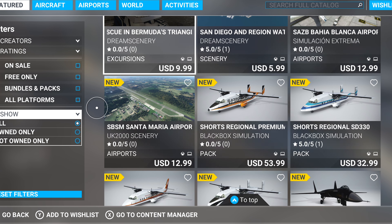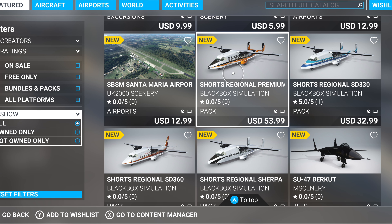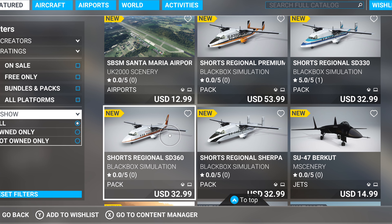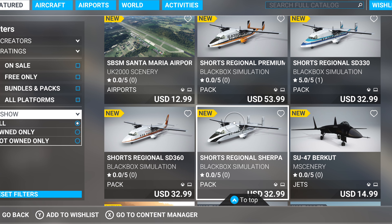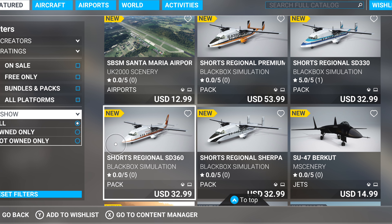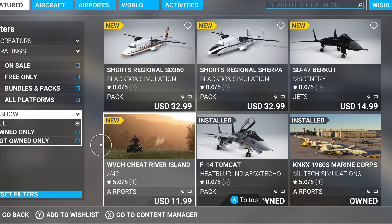There's also San Diego's regional water and coast improvement. Let's talk about these Shorts Regionals — I think the $53 option is all three of those combined, but I don't know that for a fact. Please let me know in the comments. I need to read the features — I'm not going to jump on it just yet; it's a little costly. It only has one review but it's a five out of five.